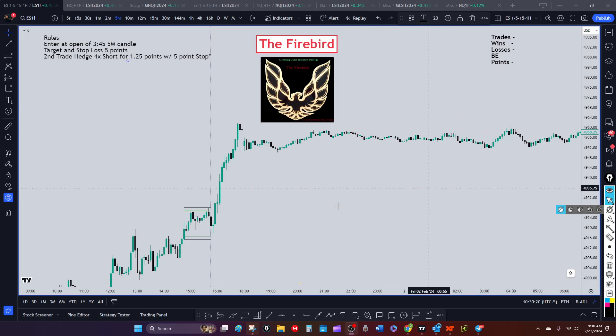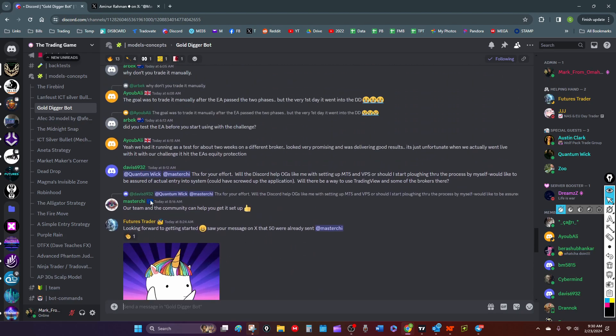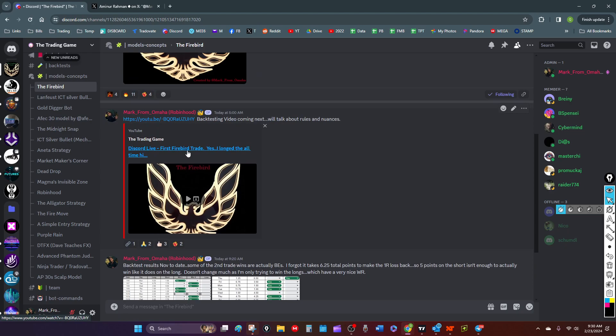In the discord I've got channels dedicated to different strategies. We just brought on a gold digger bot where they'll be putting out some interesting stuff. The Firebird is in there brand new - I've got the back-test results posted. This is the video of the first trade I took yesterday and I'll post the link in the description. I meant to make a back-testing video but I back-tested live in front of the whole discord, then waited to hit record until I got into the trade. I did trade this live and went long at all-time high yesterday, and it actually did hit the profit target.